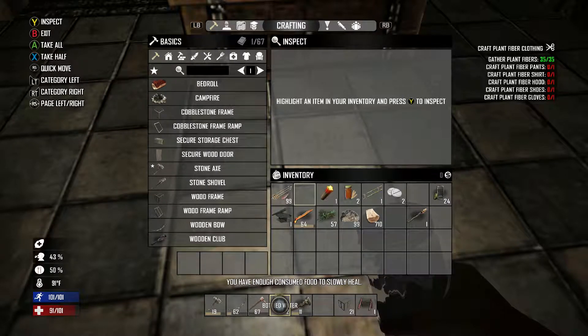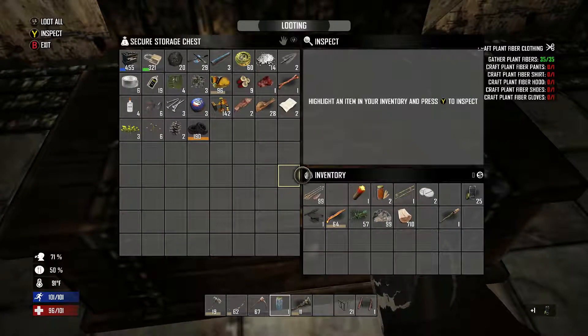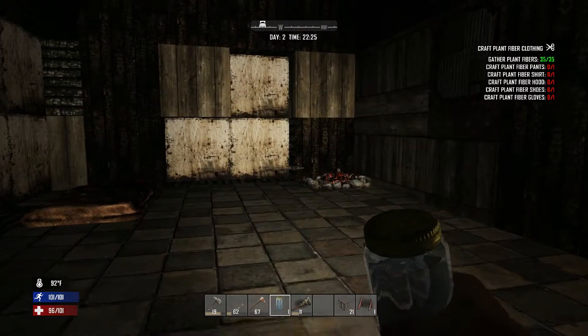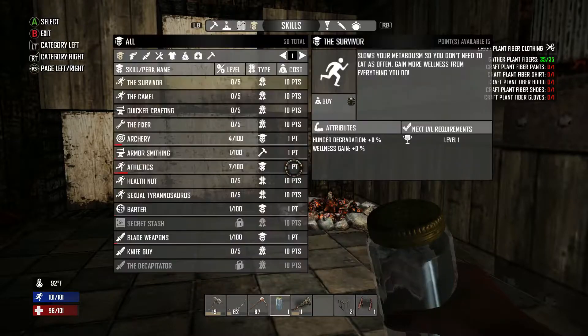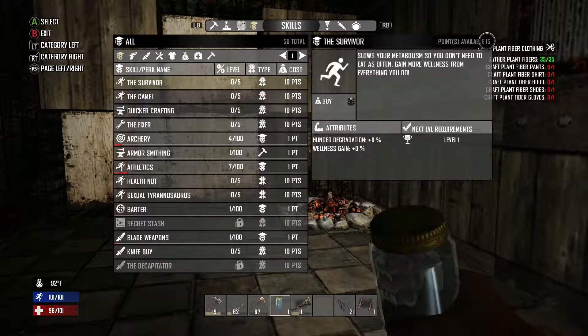Now I'm going to show you what you do with your points. When you do things you start adding points, and those points you can spend on anything you want. I'm going to go to points — I've got 15 points and it shows up on the top right.